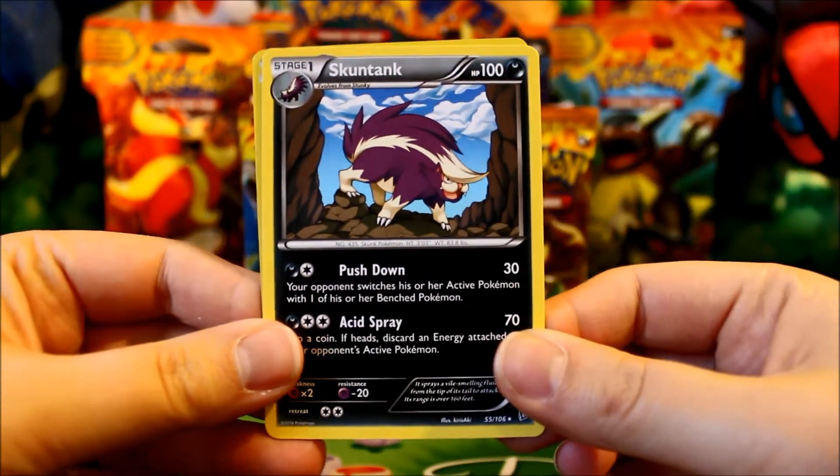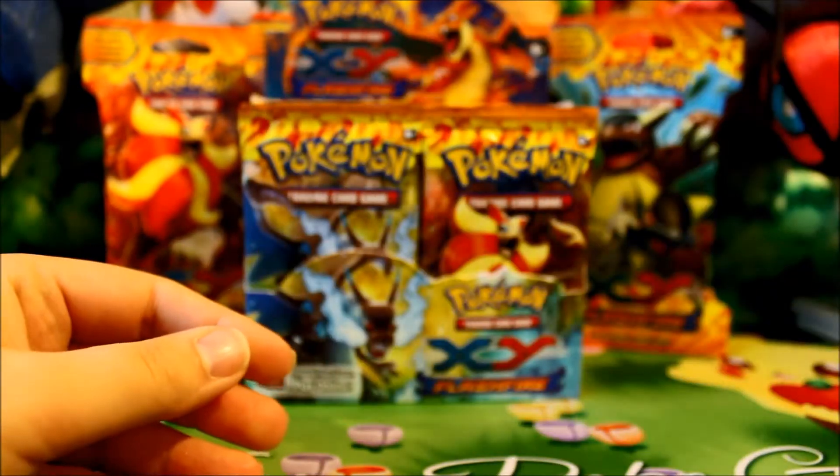Awesome Reverse Lolito — very pretty. And a Skuntank Rare. He kind of looks a little awkward in that picture, like his legs are just an awkward length.